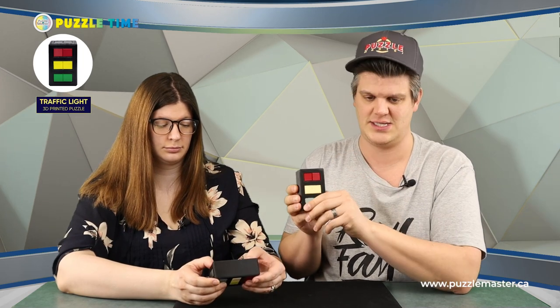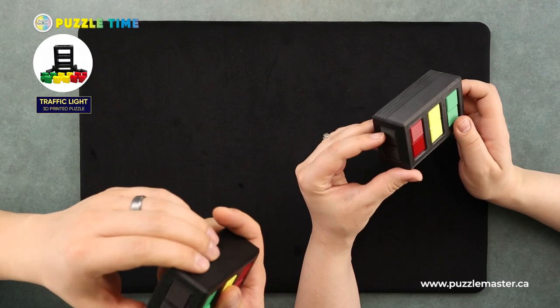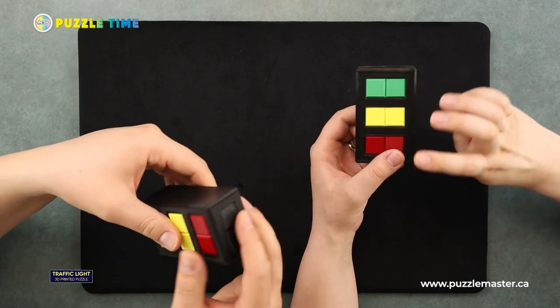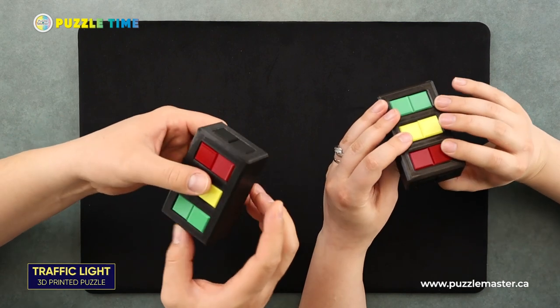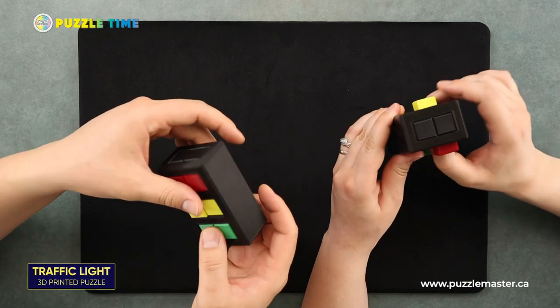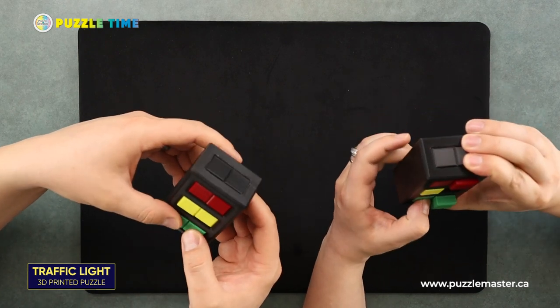We're going to start with the traffic light one, because I like the visual of this puzzle. Again, these are from Fortunate Son Puzzles — that's a guy named James Fortune, who I believe is in the United States — and these are 3D printed burrs. I actually really like these. This one has eight pieces: two black, two green, two yellow, and two red.